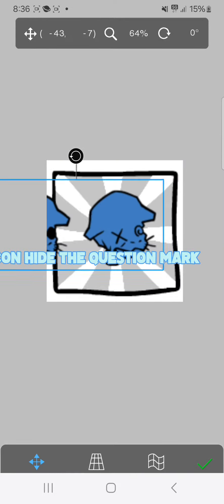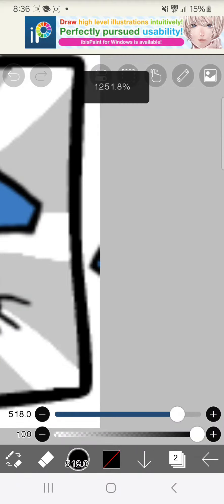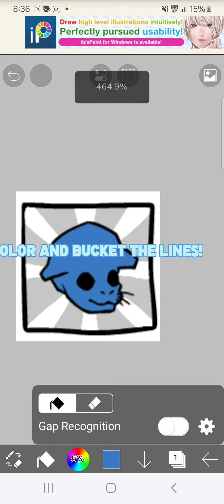Then make the icon hide the question mark. Get the icon's color and bucket the lines.